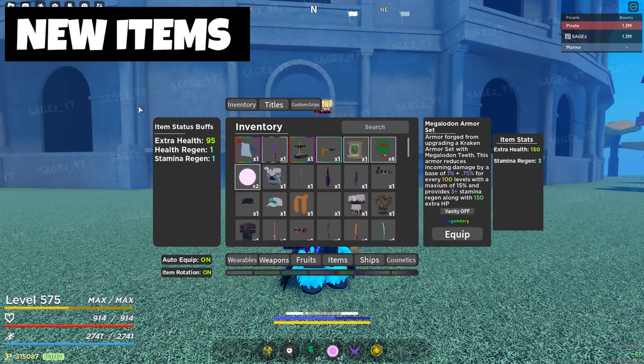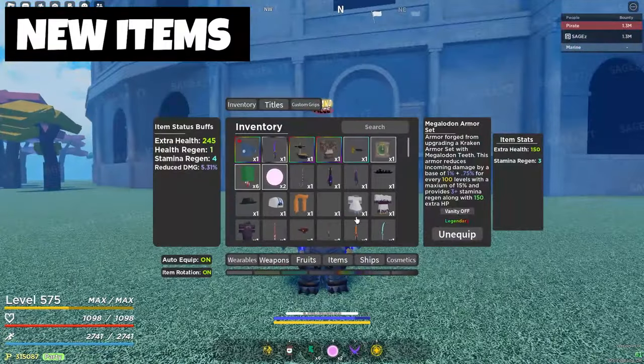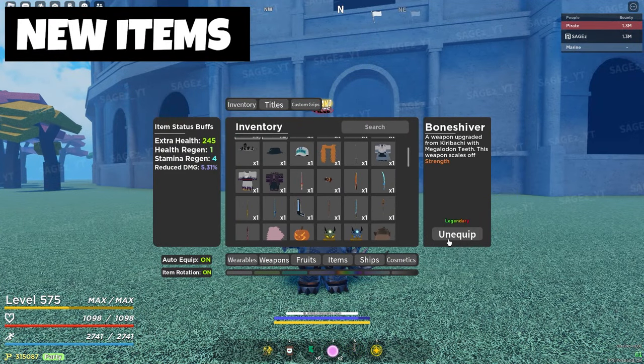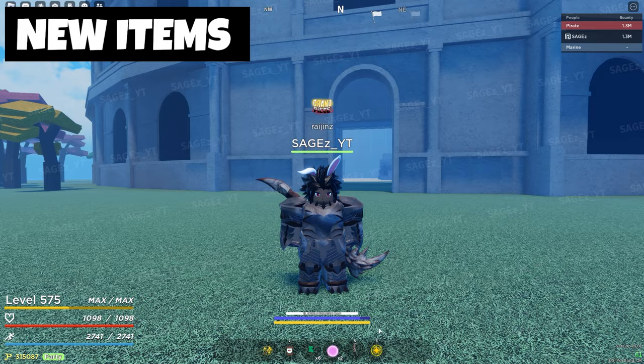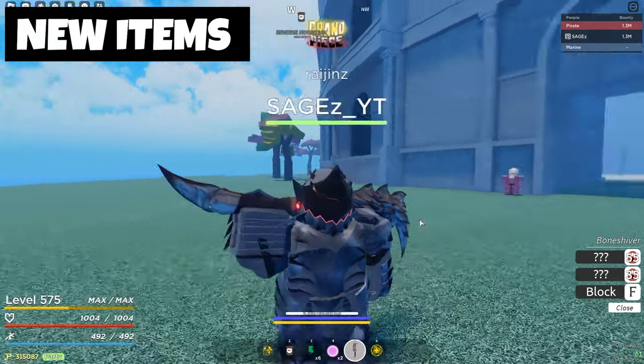Here are the items you get in this update as well. Here is the Megalodon armor, which gives all of these stats as you can see. Actually, it's not all that ugly — I thought it was going to be way uglier than this. Then there's also the Megalodon bone shiver, which is legendary as well. Here's the weapon. And last but not least, here's the Megalodon helmet with the stats for it.